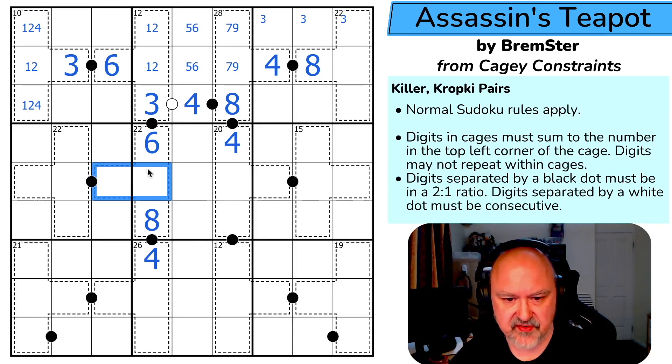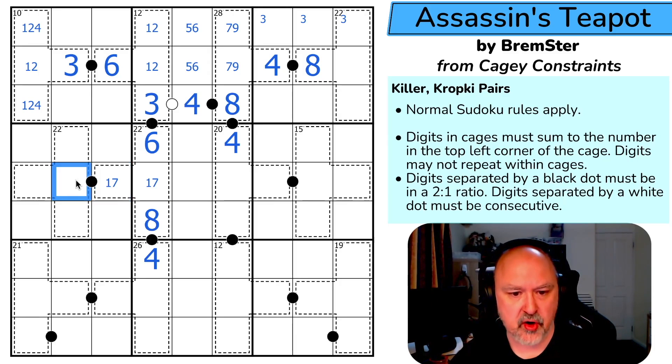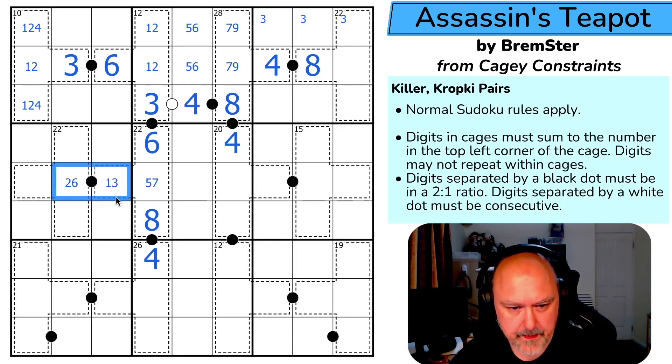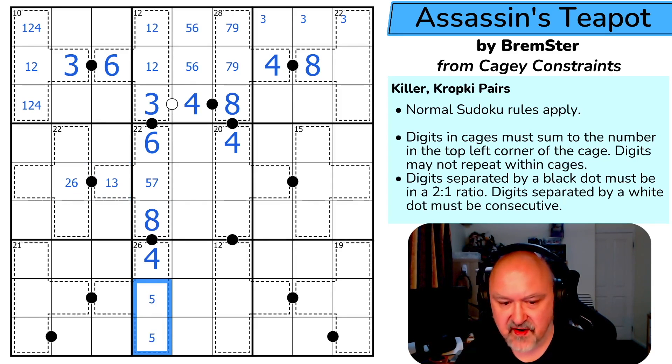These sum to 8. It could be 1,7 — but I can't put 7 on a black dot because you can never put a high odd digit on it. It can't be 2,6. It could be 3,5, and 4,4 doesn't work. So this is 1,7 or 3,5. If this is 1, this is 2; if this is 3, this is 6. These cells are 5, 7, and 9, and must contain a 9.